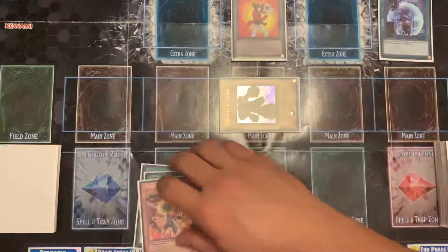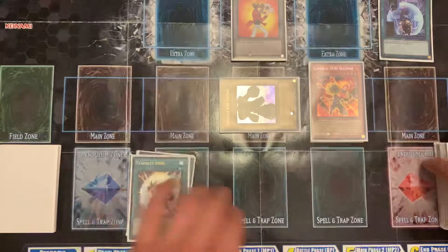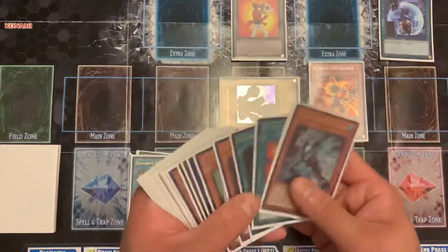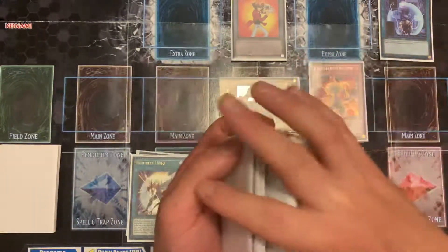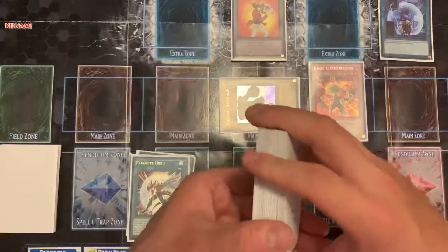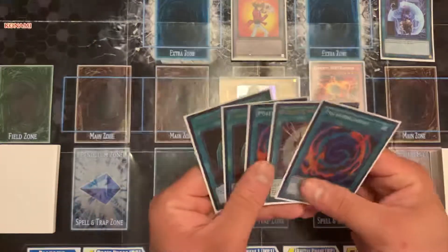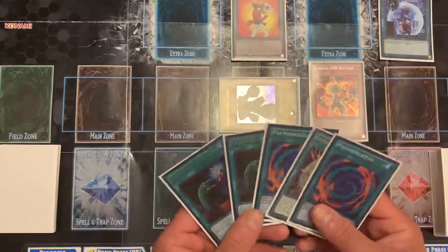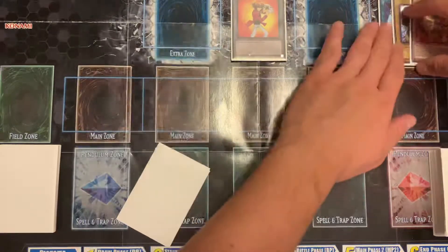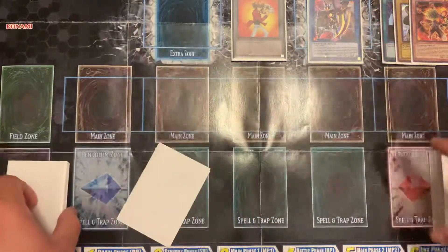So that's the graveyard. I would summon Blazeman, use his effect to grab a Poly. I have two Called by the Graves, so if Unexpected Die got hit or that got hit, I could use them. First thing I'm going to do is use these guys and link them away.